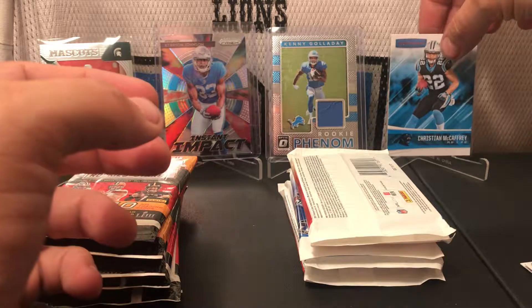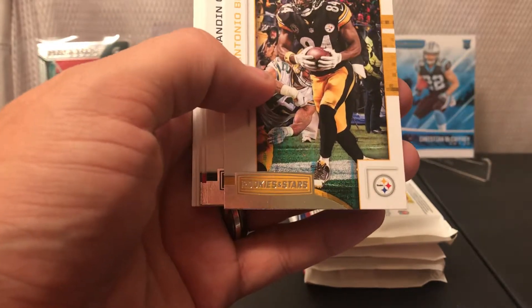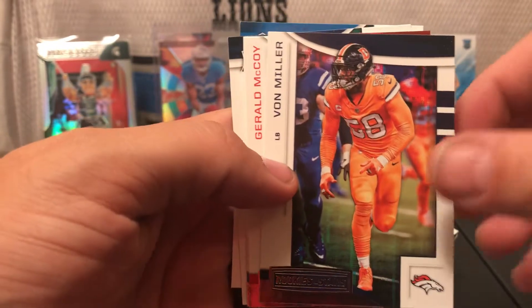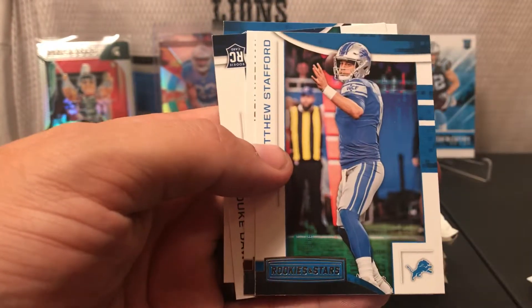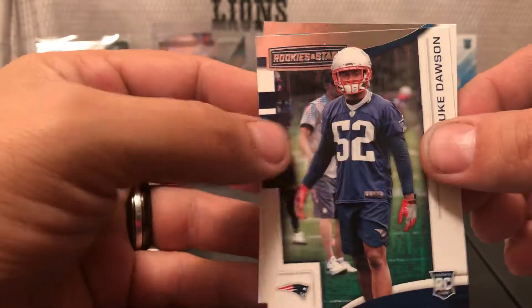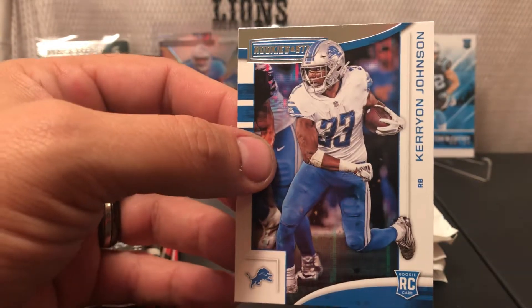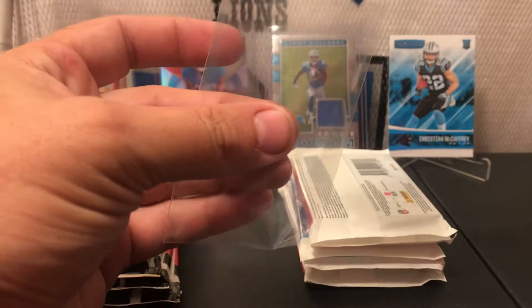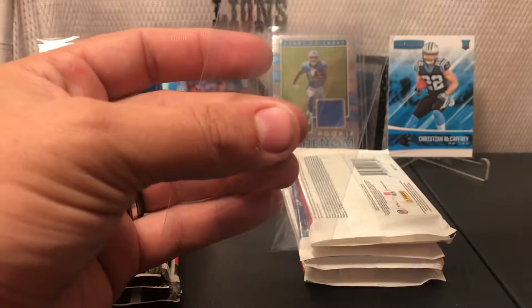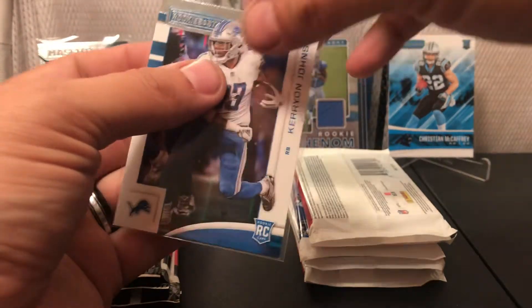I like Christian McCaffrey — not my PC but he's a great player. Next we have Bortles, Antonio Brown, Brandon Cooks, Von Miller, Joe McCoy, another Stafford, Josh Norman, Duke Dawson — oh bingo, we got a Kerryon Johnson! I don't have one of these so that automatically makes 2018 take the lead because this is my PC guy. Getting it in the sleeve without ruining it — not very good with these sleeves, as you've seen from the Saquon Barkley video when I destroyed that card.